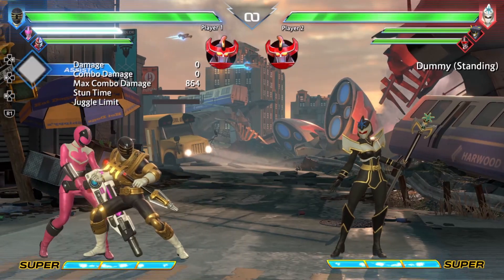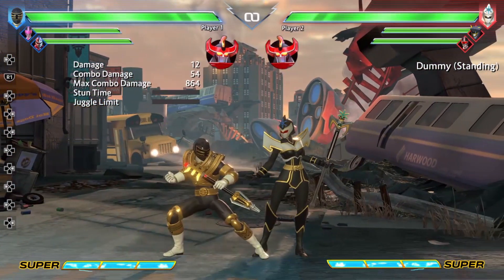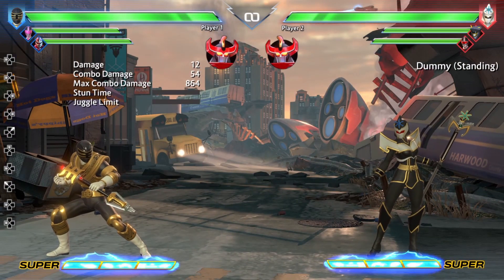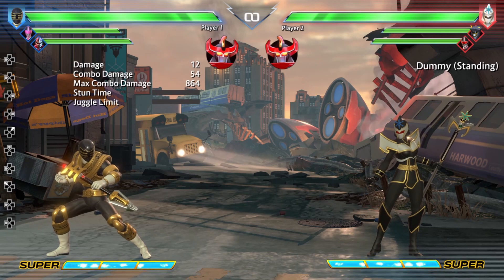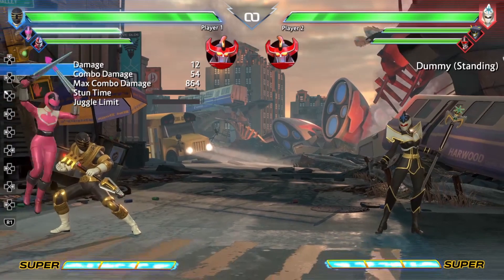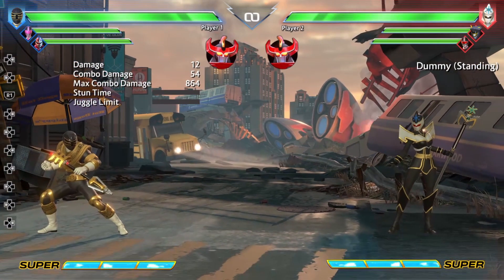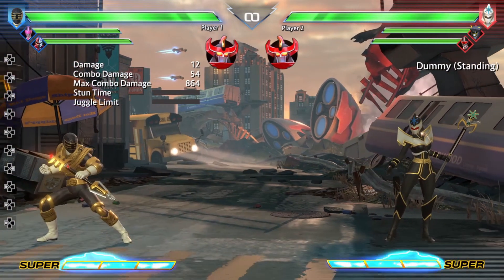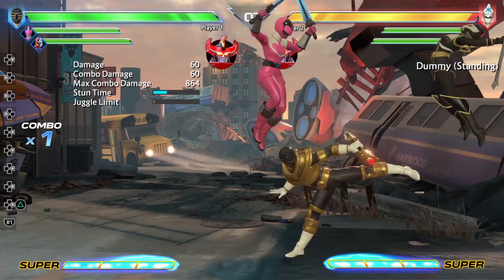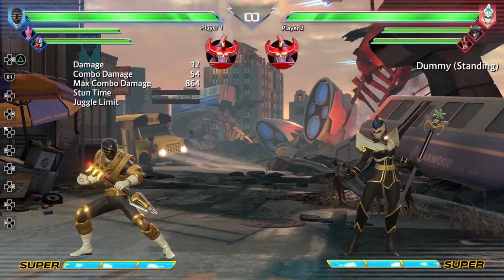For Time Force Pink, we have the Hidden Missiles. This is definitely a really good assist because it hits off the ground, causes great lockdown pressure, and homes in on wherever the opponent is — the hits land in a syncopated rhythm rather than all at once, so it keeps them locked down. The only downside is she takes a little while to start up, so you have to protect her or call her off a hard knockdown. It's a great time to call her assist to establish continued pressure so the opponent can't attack her.